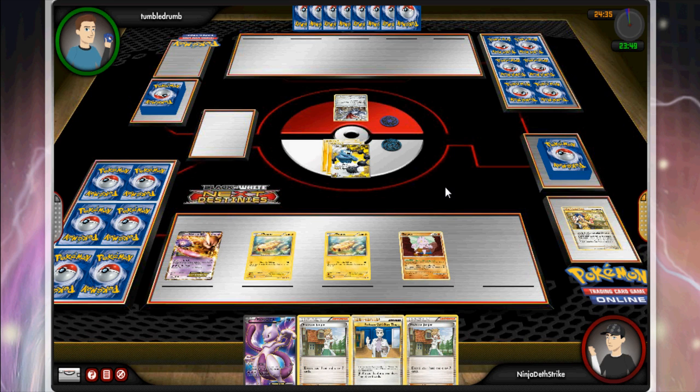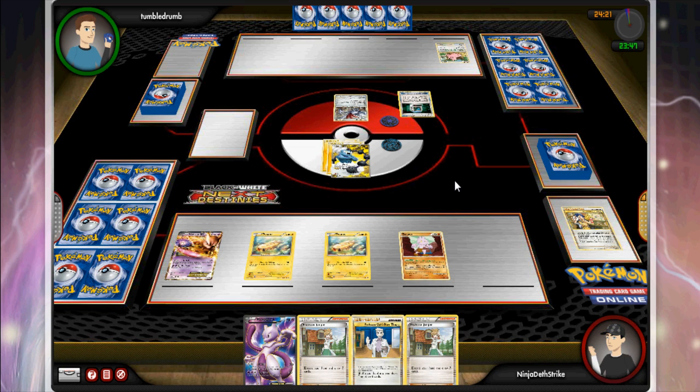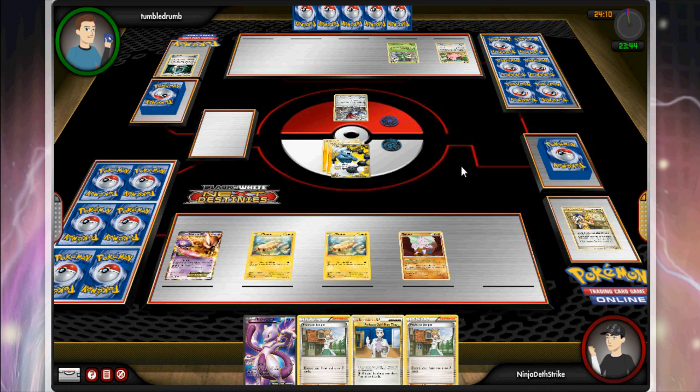I'll spoil things a little: this match is not the closest, but it is a great object lesson about why you do not try to build an entire deck around Scizor Prime. I just posted my take on the Scizor deck, and this is the other option some people have gone with — but it just can't stack up. Scizor doesn't work by itself; it needs to be an auxiliary, not the main focus of your deck, or it's just going to fall apart.